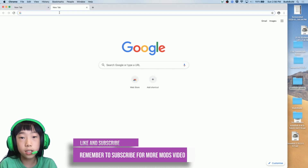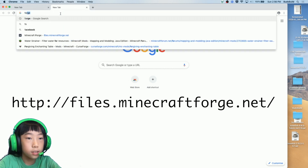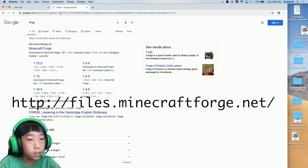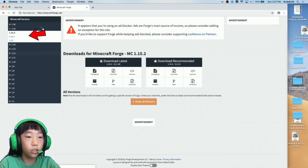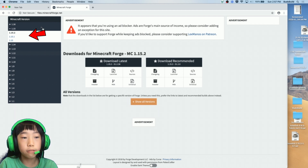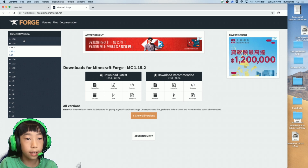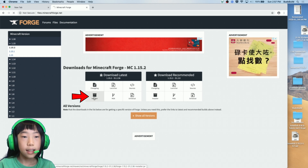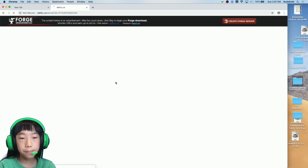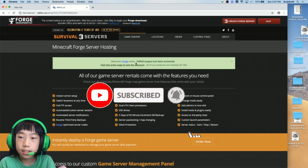First, if you want to download Minecraft mods you'll need to go to Forge, like I told you in the last episode. These are all the Minecraft versions you can download. I want Minecraft version 1.15.2, so I'll click on that, go to installer, and just wait for it to load — five, four, three, two, one — done.